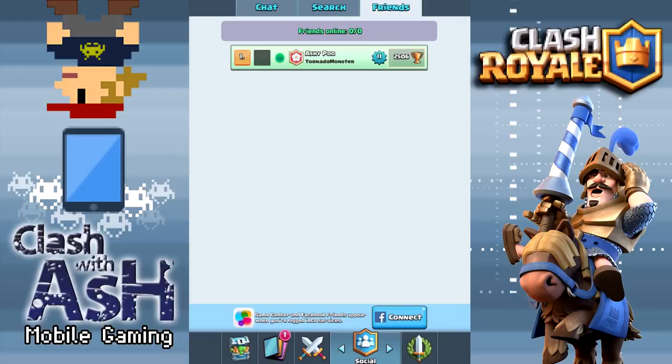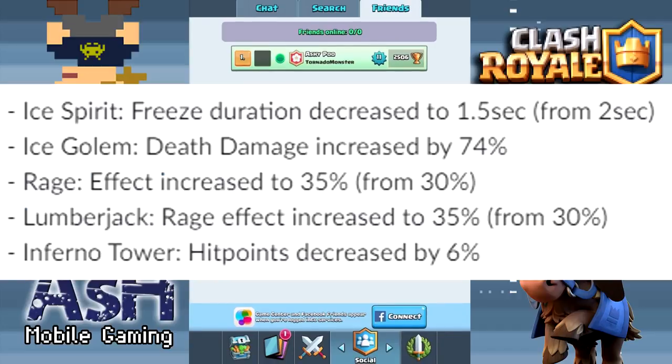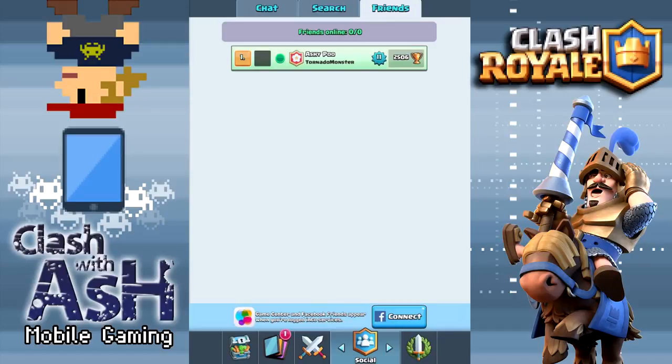Stay tuned to the channel as I will show you as soon as I'm able to via this developer build. It's sneak peek one time. Flashing up the balance changes that were announced yesterday as well in case you missed those — notably we're looking at a nerf to ice spirit and inferno tower, and a buff to ice golem, rage, and lumberjack.